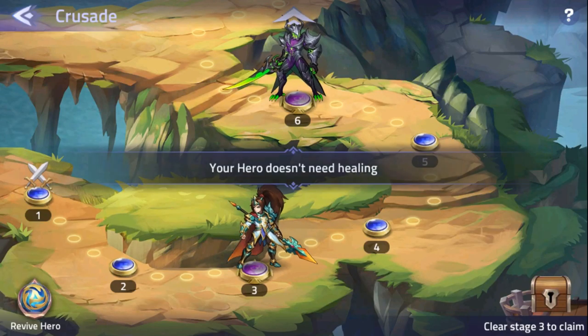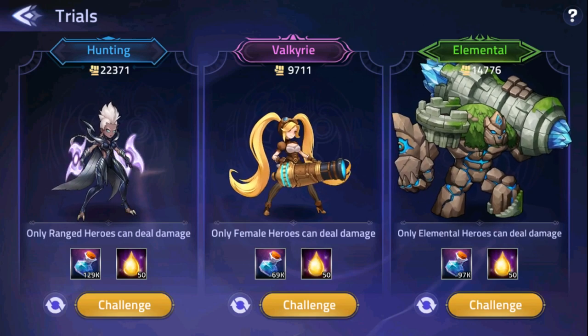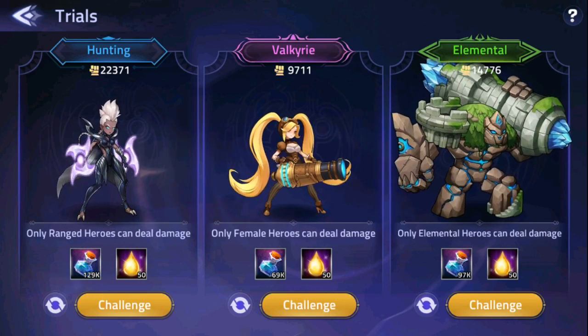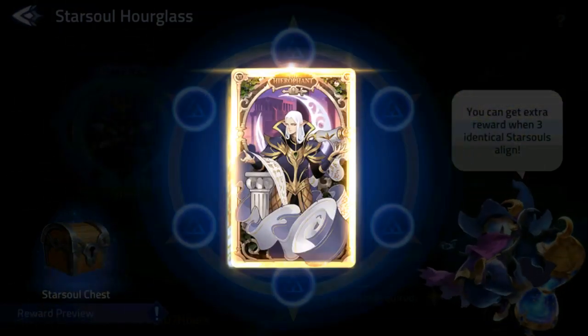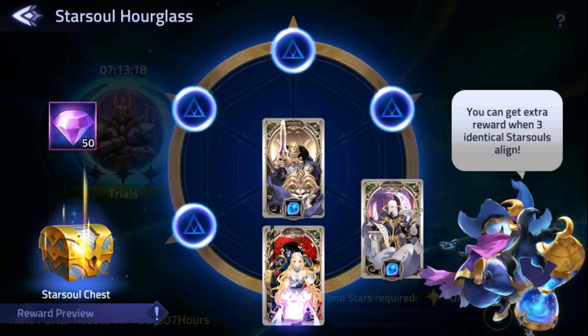The Trials are also located in the Time Portal — 3 separate Trials which can be completed every 24 hours. Rewards include advanced essences, hero experience, and miscellaneous materials. There are multiple types of Trials: War Deity, which only takes damage from male heroes; Valkyrie, which only takes damage from female heroes; Hunting, which only takes damage from ranged heroes; and many others. Completing both the Crusade and Trials grants Chrono Stars, used to unlock locations on the Star Soul Hourglass, which determines rewards given every 72 hours. Every 4 Chrono Stars earned allows you to unlock 4 stars in the hourglass for random rewards.